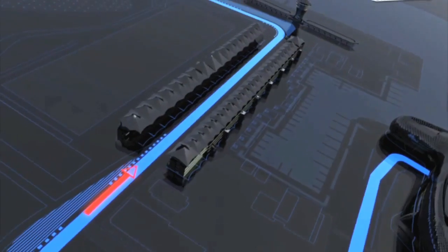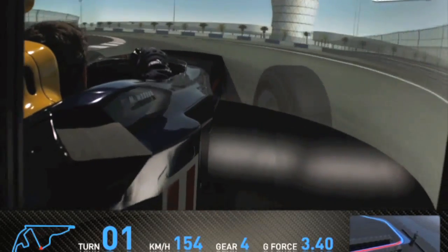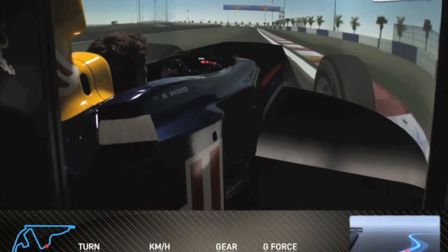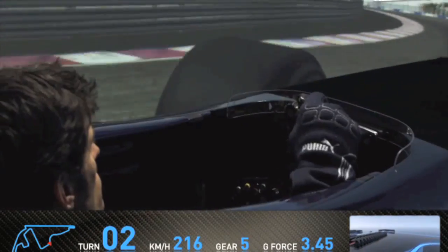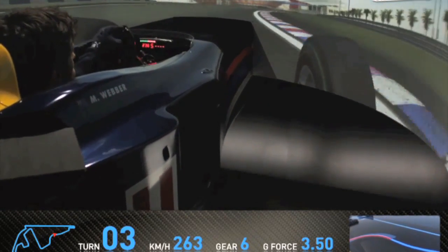Here we are starting a lap at Abu Dhabi in the Red Bull simulator. Now to turn one — quite a tricky start to the lap, a left-hander, a little bit quicker than you expect, and then into a fantastic part of the track for me: uphill, very, very fast. Left, right sequence of corners, very challenging for the driver.